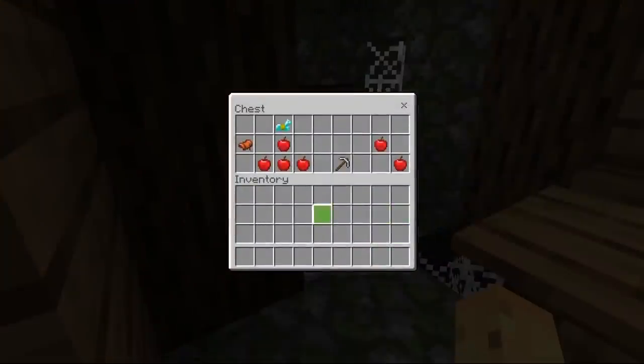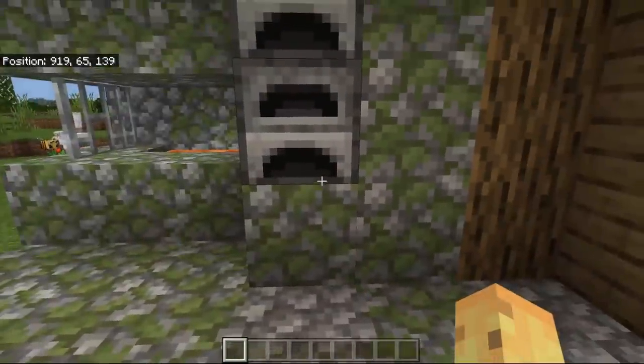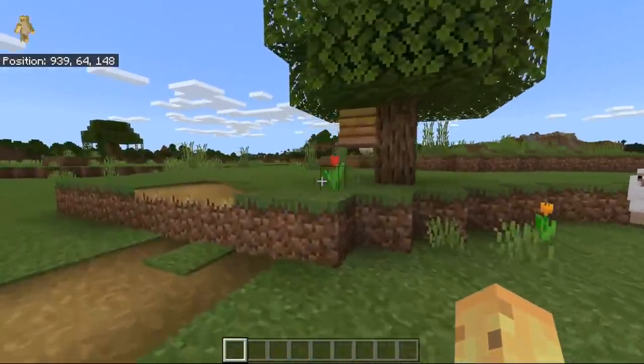Right over here you can get a random chest full of things that can contain diamond horse armor, a saddle, diamonds, apples, pickaxes, swords — all sorts of things. It's entirely random loot each time. The best bit about it is this abandoned blacksmith is also going to come with bees nearby, because there is a beehive found just over here.